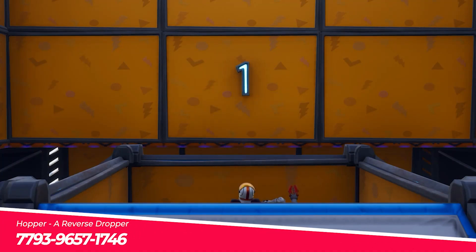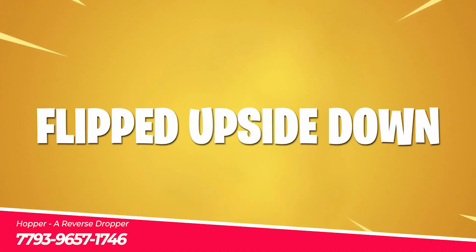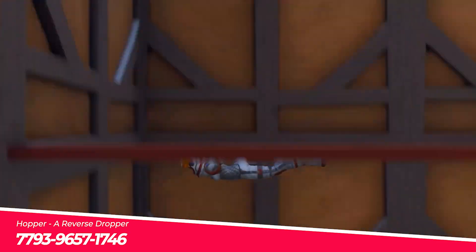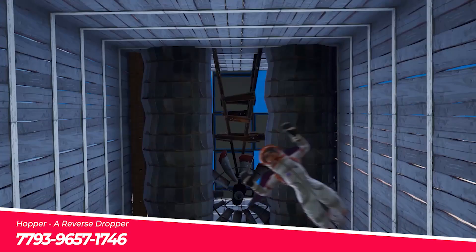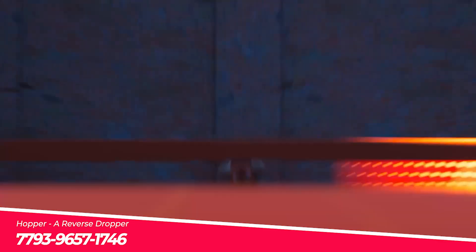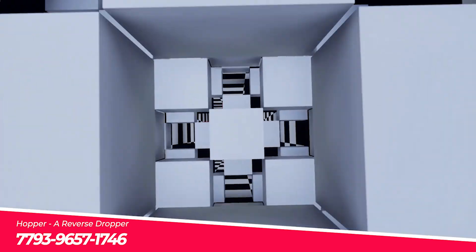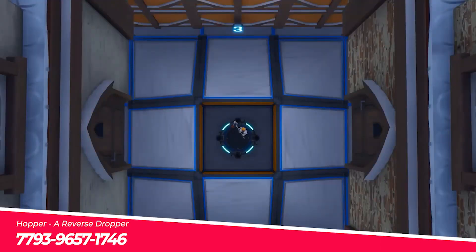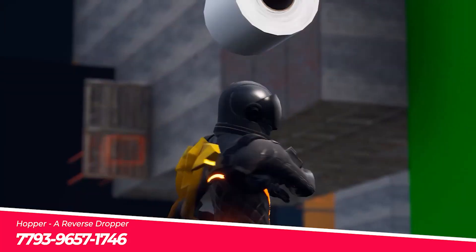Time and again, we have seen that the older Fortnite dropper maps are usually the best. Hopper only helps prove this, despite its willful defiance of the typical dropper game mechanic. Fly up through 10 difficult levels while avoiding obstacles and see if you can reach the top. Whereas most dropper maps force you to pick a spot and hope for the best, Hopper offers more maneuverability while you dodge those pesky objects.